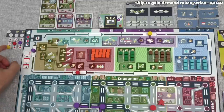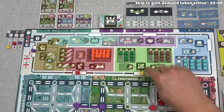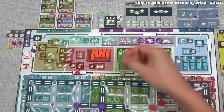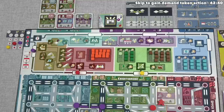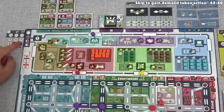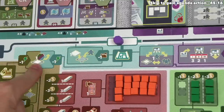With red done, that means yellow can go, and they've decided to head over to the market. Once there, they're going to spend their one money and buy this single power for one money. After that, we get to go. Let's move over here — that crossed the loop line, so we have started our final loop.